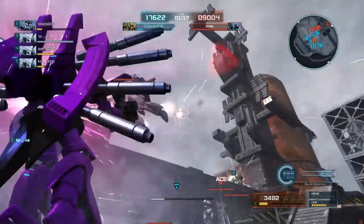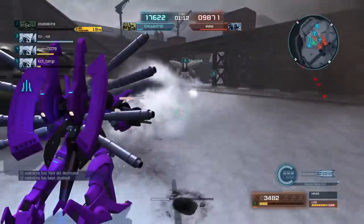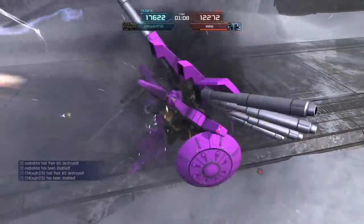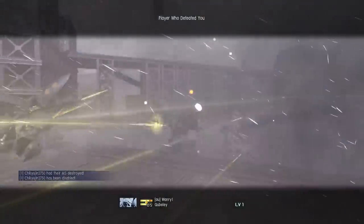Tag that Zeta as it comes up — got it out of the sky. Big swing. I think I got my missiles off right before I dropped, so that will at least do some decent damage. Maybe get me some more assists if all goes well.